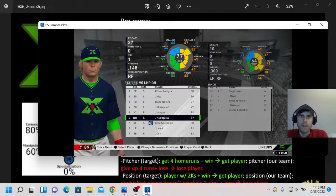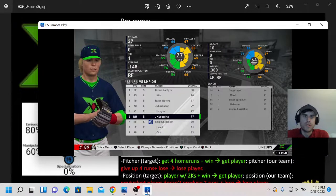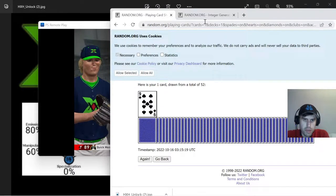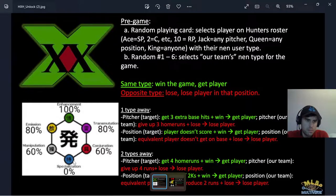The second thing we do is draw a random number one through six. Those correspond to the six circles on the NEN type graph — one is enhancer, all the way around to six being an emitter. Based on how far away you are from perfectly lining up with the target player's type, that dictates how difficult it is to unlock people.